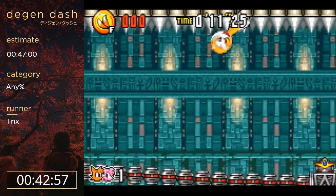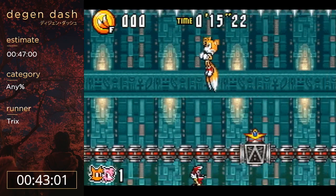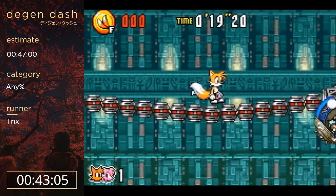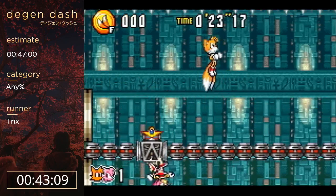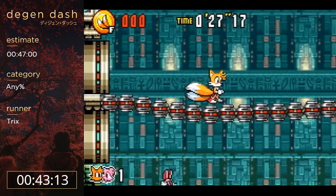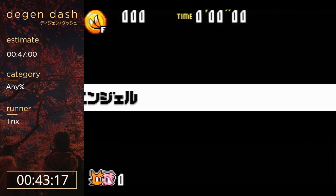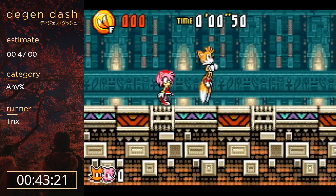This boss can randomly... it's definitely one of the worst bosses in the game. He can just randomly turn around - there's no visual cue, no consistency, it's completely random. You can just get hit and die. There was nothing I could have done about that - I threw my hammer out to hit him, there was no visual cue that he was gonna turn around and kill me. There's literally nothing I could have done.